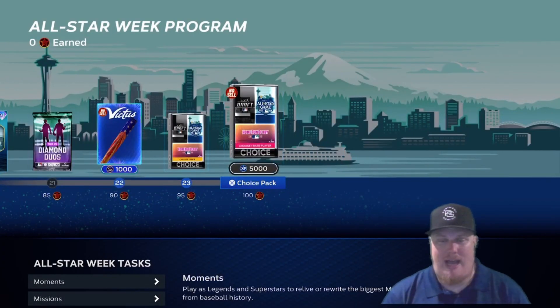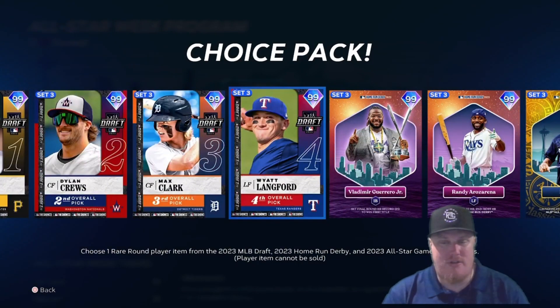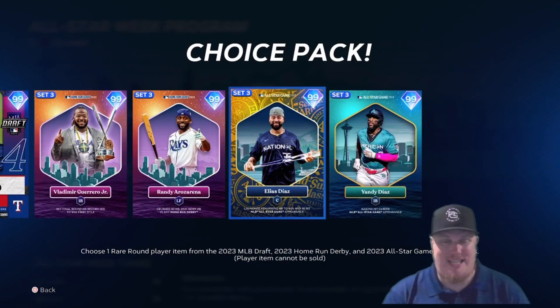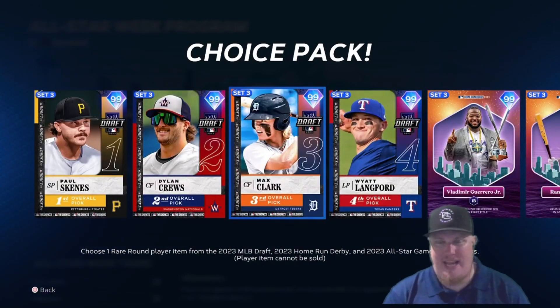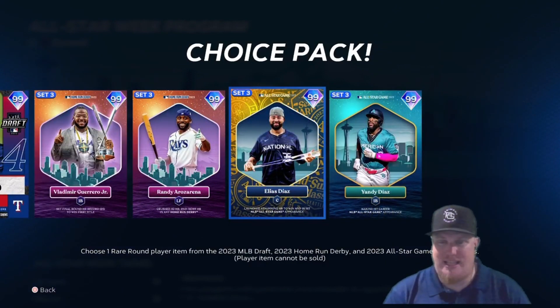At 100 stars you earn 5,000 XP plus a choice pack of rare round players from the MLB Draft — Paul Skenes, Dylan Crews, Max Clark, Wyatt Langford — the Home Run Derby with Vlad Guerrero as champion and Randi Rosario as runner-up, or the All-Star Game with Alexis Diaz as MVP and Yandy Diaz. Let me know in the comments who you're taking. I'm leaning toward Alexis Diaz at 99 since there are already 97s in the Season 3 reward path.